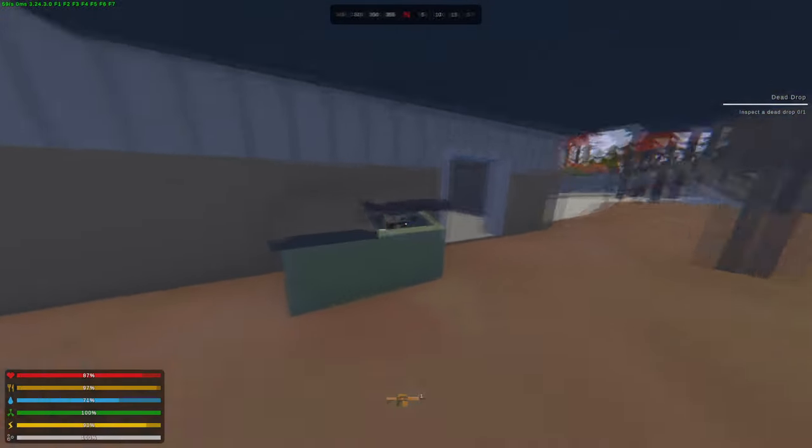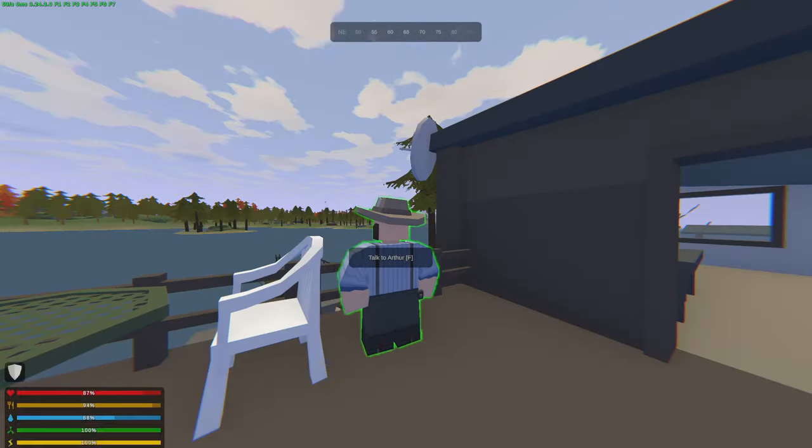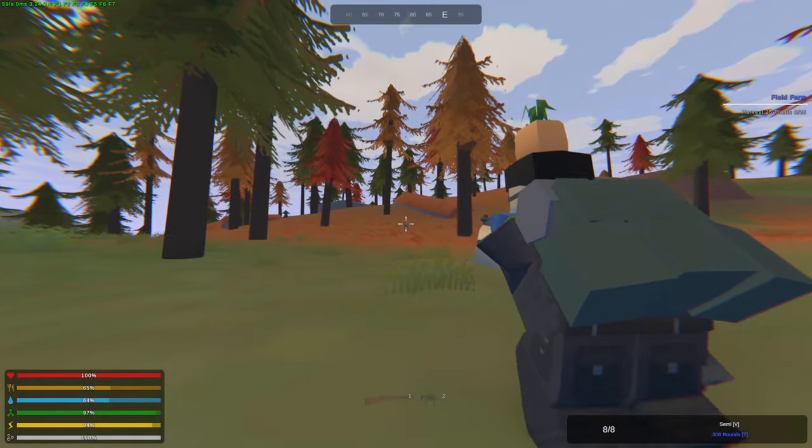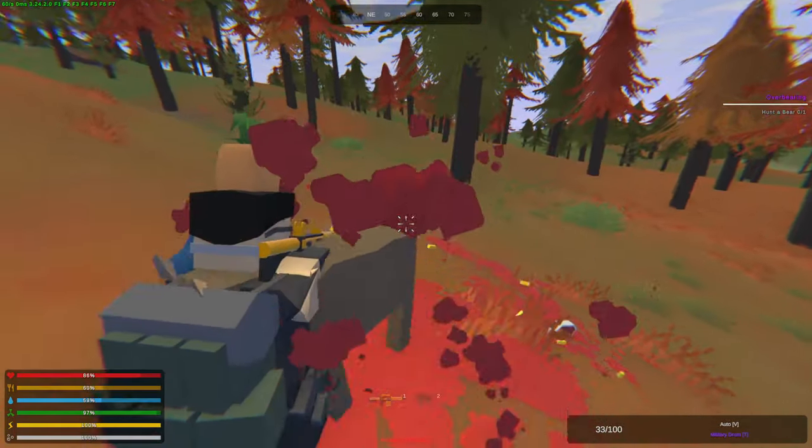The dead drop quest is also very easy — in most locations you can go to a dumpster and sell items there including weapons and attachments. Arthur just needs a co-built which is a police item spawn. Hunting season is just hunting down a raccoon, afterwards you would need to hunt down a moose, and finally a bear — all of these are found in the wilderness.